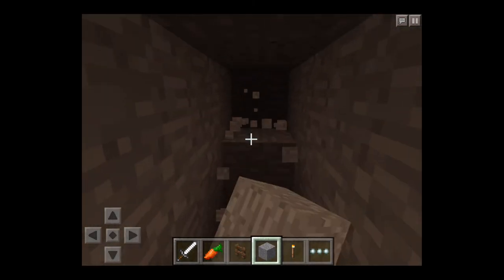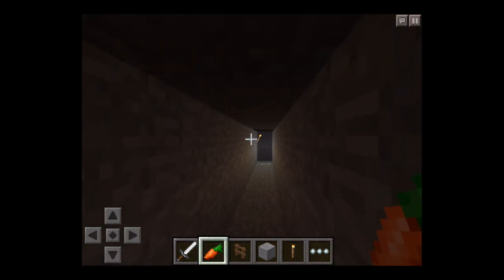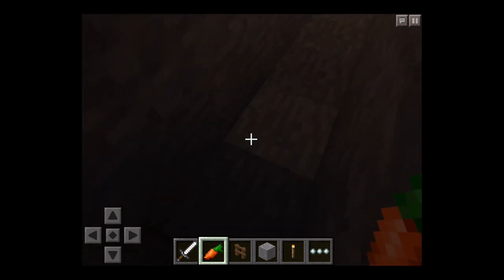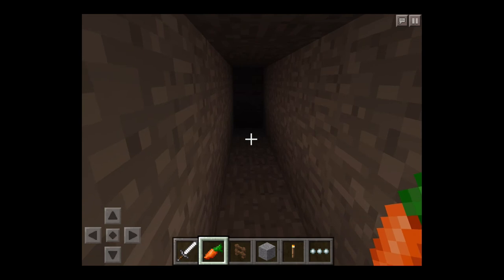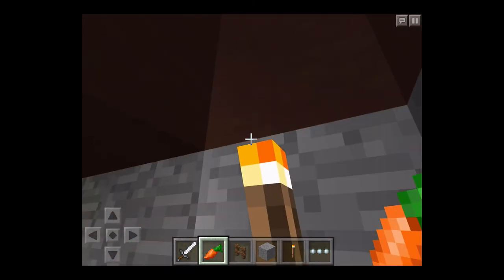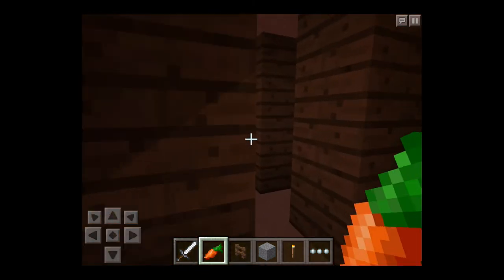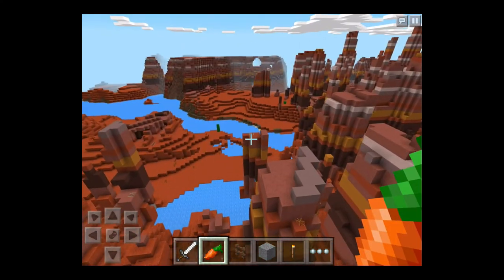If we just go away from the torch a little bit - as you can see, the torch is far over there and it's still bright all the way here. It ends right there. That is pretty awesome. It will really help out a lot for people who record, and for you if you just want to see what you're mining. It will be easier to see for everyone basically.